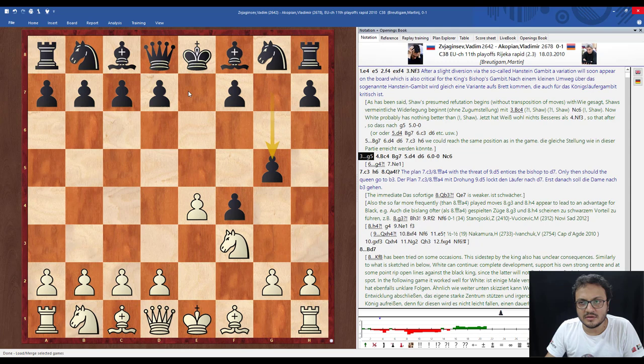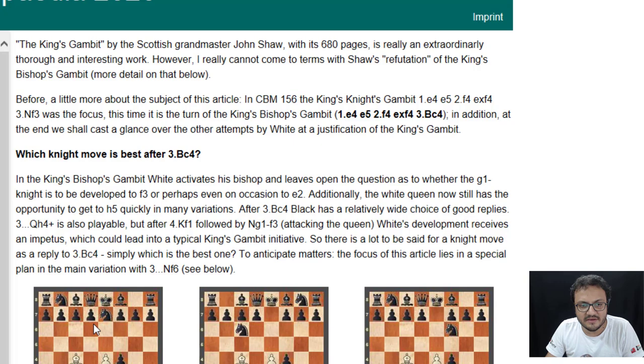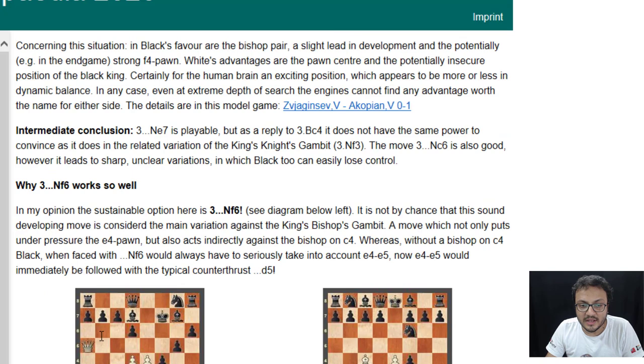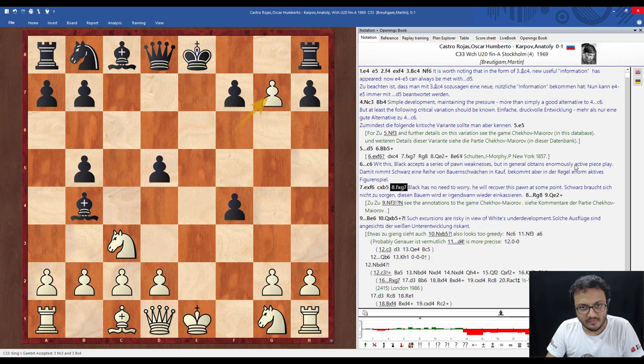I can just play through all the analysis given here by the author. Let's go back and try to understand what he's speaking. He gives an introduction to the system and then discusses which knight move is best after Bc4 — he talks about Ne7, Nc6, and Nf6 — explaining why Ne7 does not work well, why Nc6 is no refutation, but why Nf6 works so well. Once you've read what he has to say, you can click on the game, open it up, and play through it with the author's analysis.